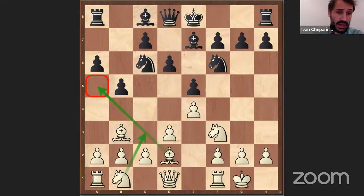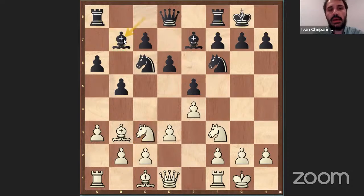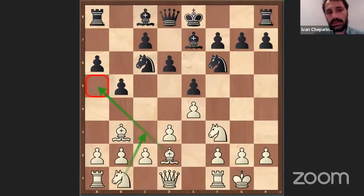Bishop D2 in this type of position is a very typical move. For example, after A3, Castle, Knight C3, Bishop D7, the theory often goes Bishop D2. After Queen D7, Knight D5, this is a very typical position. Normally the Bishop on D2 is very well placed — it's not an unusual way to play. So Bishop D2 makes a lot of sense. Of course, now it's a little awkward because we didn't play Knight C3 yet, but eventually we will, and the Bishop on D2 is very well placed normally.